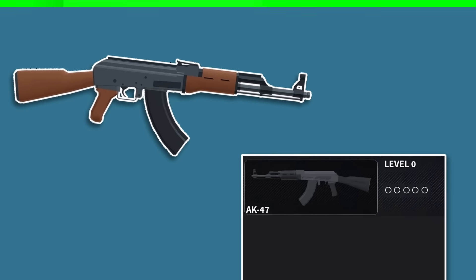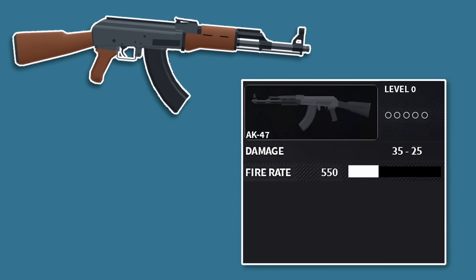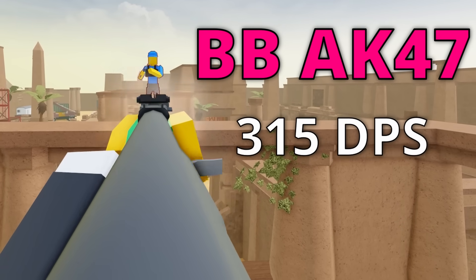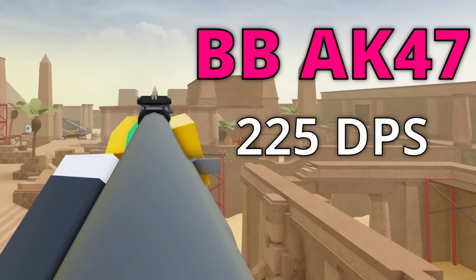Now let's compare that to the Bad Business AK. It deals a base damage of 35 maximum damage, which later falls off to 25 minimum damage. This one shoots slightly slower at 550 rounds per minute, or just about 9 rounds per second. This means in close range, the Bad Business AK deals 315 damage per second, while at longer ranges it drops off to 225 damage per second.